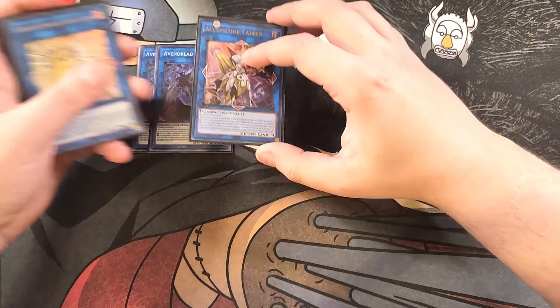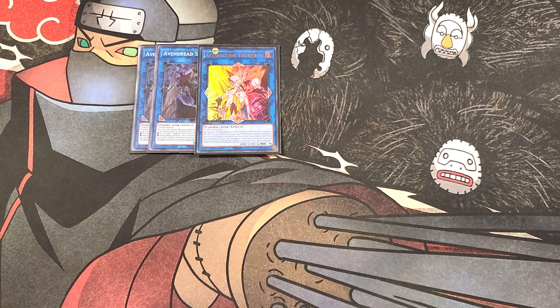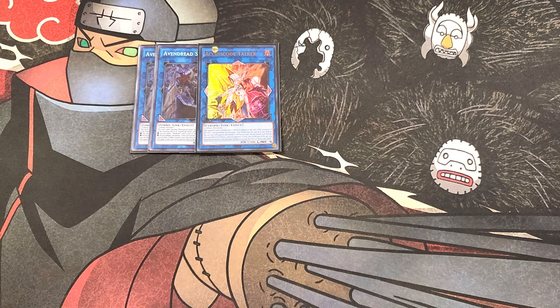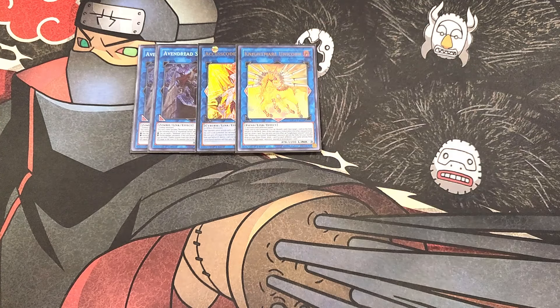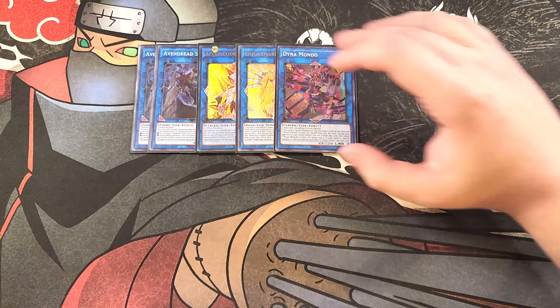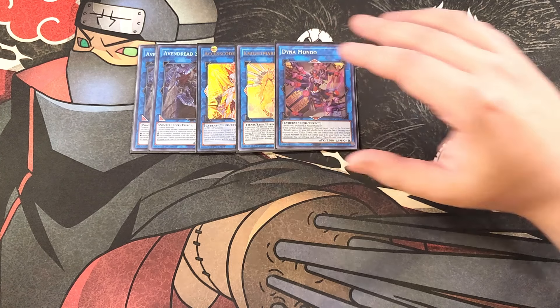We then play a single copy of Access Code Talker, which is just an awesome option to help you OTK your opponent — it comes out absolutely massive and can pop multiple cards on the field. We then play a single copy of Nightmare Unicorn to spin cards, one copy of Dynamundo because it is a ritual deck and super easy to summon. Dynamundo has a really cool ability that during your opponent's turn, quick effect, you can tribute this card, target a ritual monster in your graveyard, and either add it to your hand or special summon it — awesome for bringing back your ritual monsters.